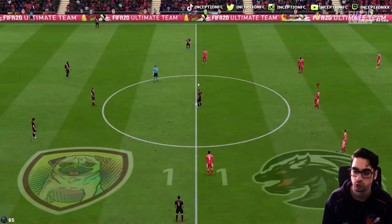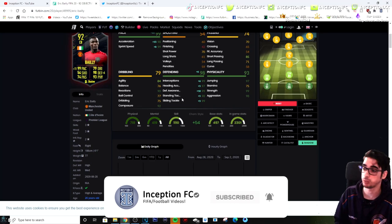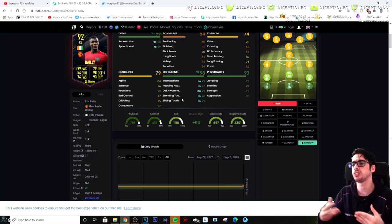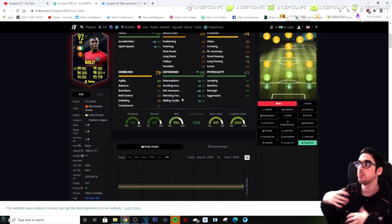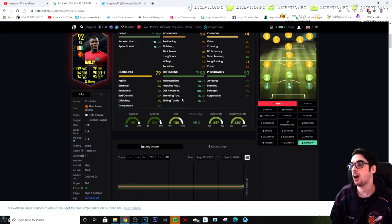Final verdict on the Eric Bailly card: if you give him a shadow chemistry style you'll be looking at a good center back. In regards to dribbling, it's not going to be the most responsive - there are more responsive center backs - but if you're not talking about full meta, his dribbling is perfectly fine. He doesn't feel as sluggish as the Chiellini card in regards to movement off the ball and when he has the ball at his feet. Eric Bailly definitely felt significantly better.